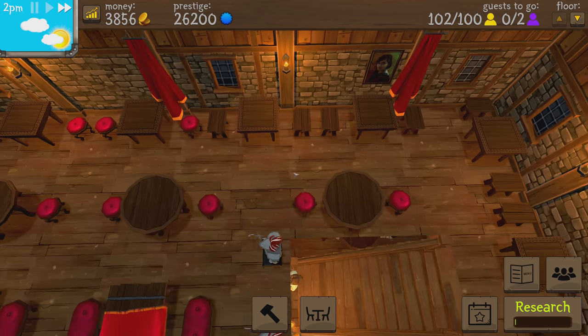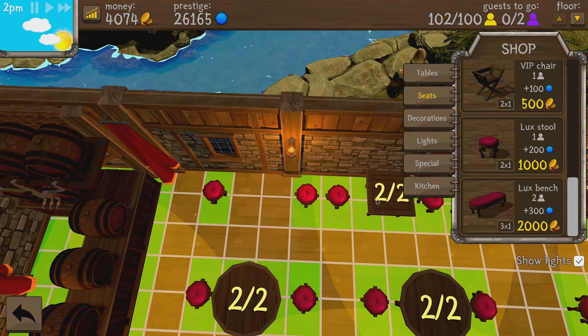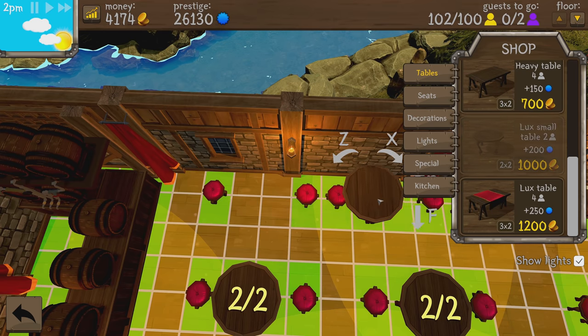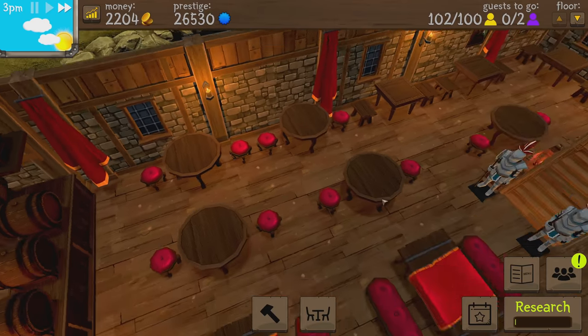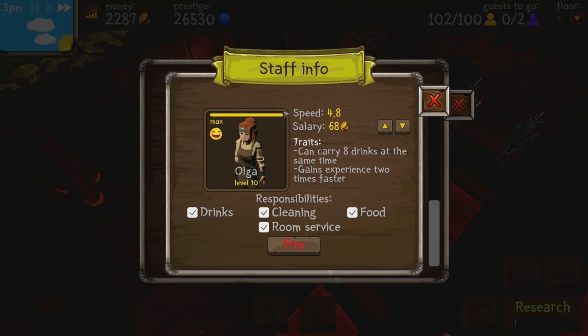Let's start replacing some of these with the good benches — this is the cheap and quick prestige gain right here. We're up to 26,000 prestige. This probably puts me over 200 guests. I can move this over and make it look better too. We can also replace these tables — get rid of these and pop in the luxury table, raising prestige even higher.